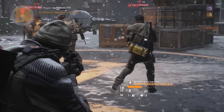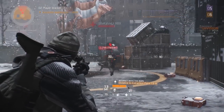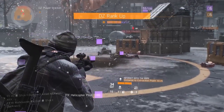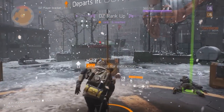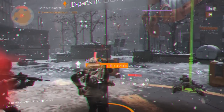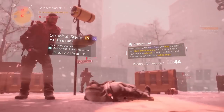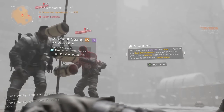Extraction: Your dark zone gear has to be extracted and decontaminated before you can use it, and will appear back at your stash in your base of operations. When you're ready to extract, fire up a flare and get ready to attach the bag to the helicopter when it arrives. Whatever you do, don't wait around for the chopper near the extraction zone. Firing up a flare will call in players from all over the dark zone hungry for easy kills and loot, and if you hang around, you'll be a sitting duck for every opportunistic rogue around.